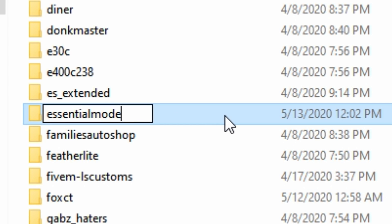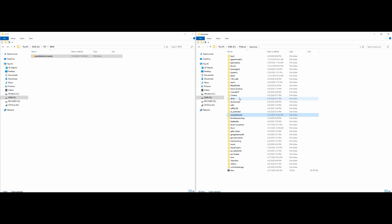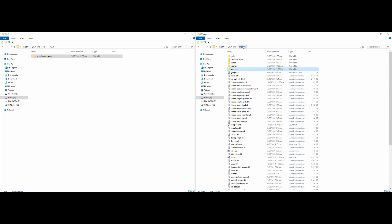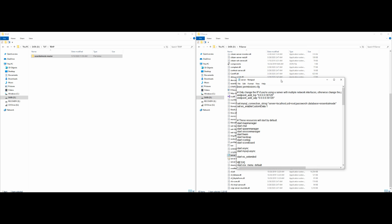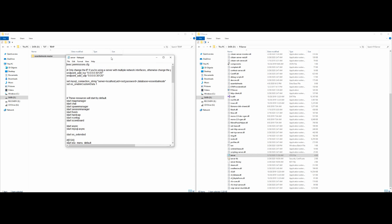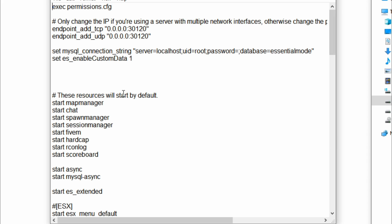Copy that name, then go back to your server directory and open up your server.cfg. Inside your resources section where you add your 'start' or 'ensure' commands, go ahead and add 'start essential mode'.